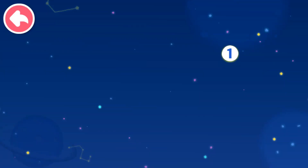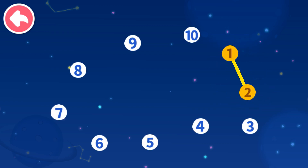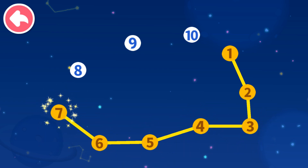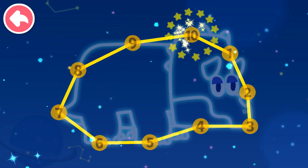Connect dots in sequence. Let's see what you will get. One, two — which number comes next? Three, four, five, six, seven, eight, nine, ten.